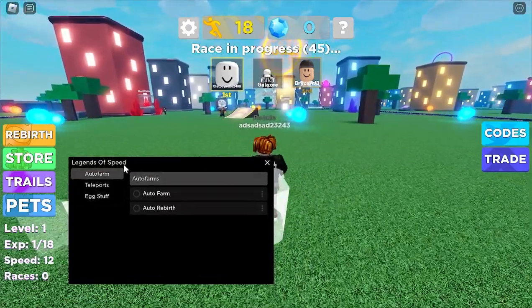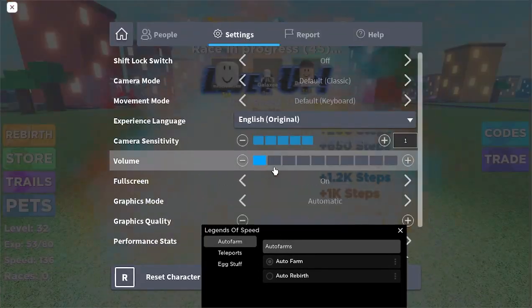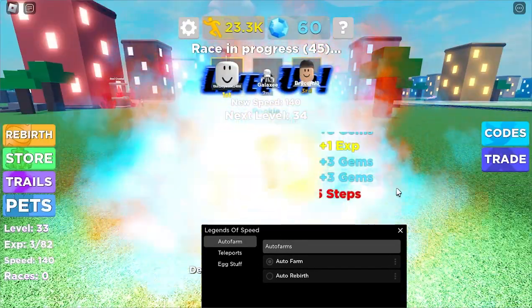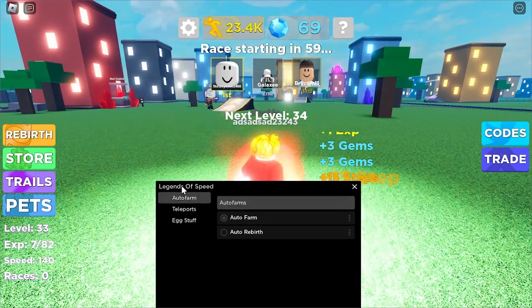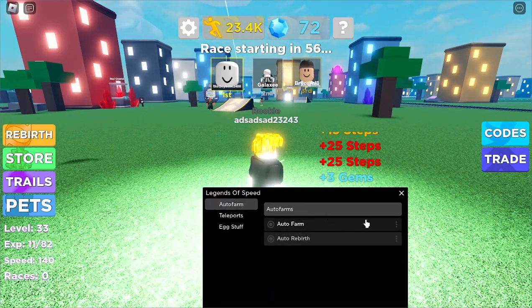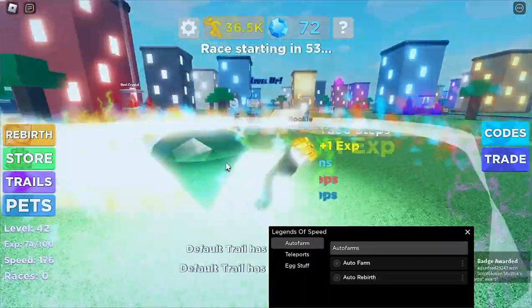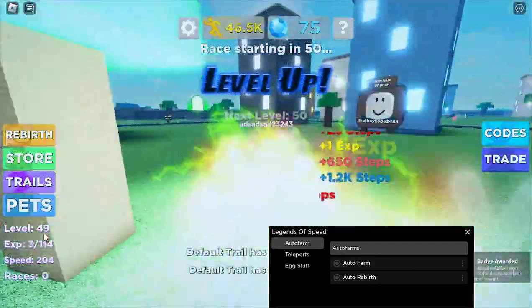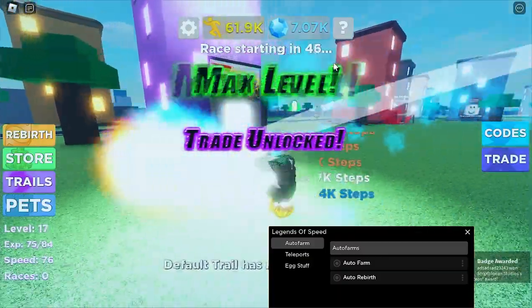So with the auto farm you click it and basically you'll just go crazy — you go max level pretty easy. Then with the auto rebirth, it will auto rebirth you so you just don't have to do anything. It's going to collect all the hoops, steps, gems, everything.